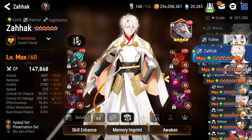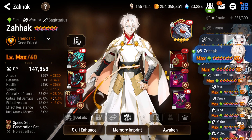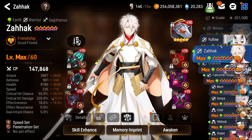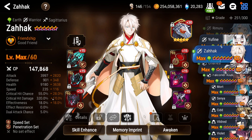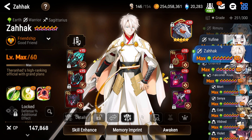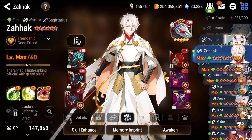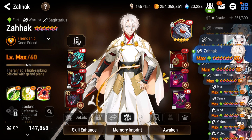Smilegate definitely designed him well. Those of you that have trouble fighting violets, remnant violets, even milims and things like that — I think you should pull for him if you don't have a lot of strong single-target damage dealers. He has a lot of benefits compared to other single-target damage dealers. Definitely consider the pros and cons. But I think a lot of people should really look into getting Zahawk if you need a strong single-target damage dealer.